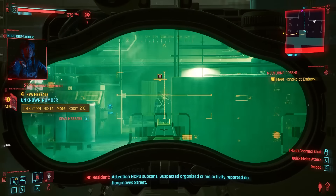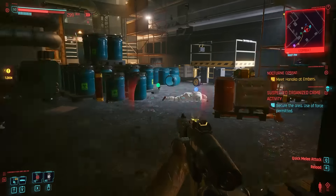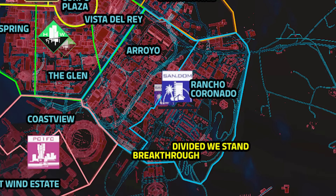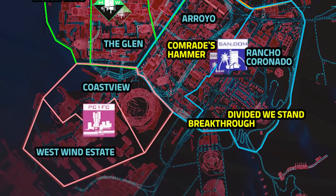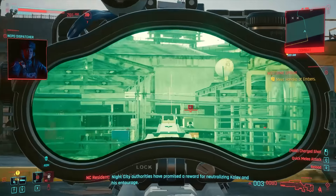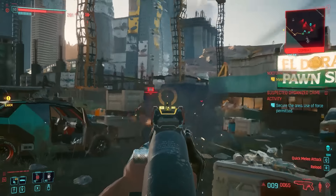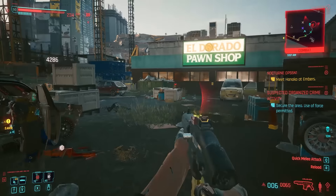Let's move on to the next iconic weapon. In Arroyo, Santo Domingo, there's another suspected organized crime activity. Just have to make your way through your enemies until you come across this guy with the face mask. If you kill this guy, you will get the crafting spec for Comrade's Hammer. That's everything we can find in Santo Domingo at this point of the game. Now let's move on to Pacifica. Interestingly enough, there's only one iconic weapon we can get in Pacifica.